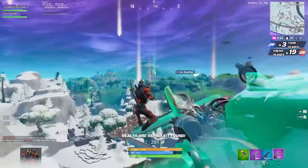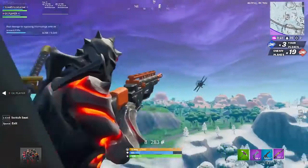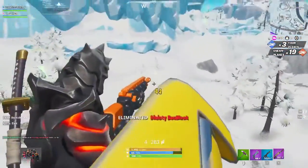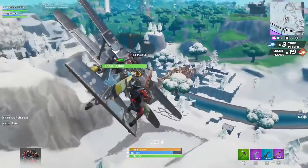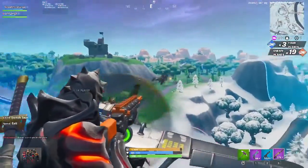Moving on, we have to visit Junk Junction and The Block in a single match, then visit Pleasant Park and Dusty Divot in a single match, and third visit Happy Hamlet and Snobby Shores in a single match. So that's another triple-stage challenge.